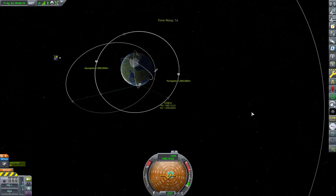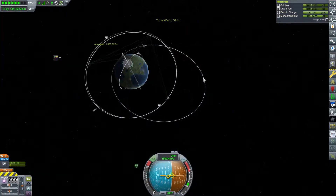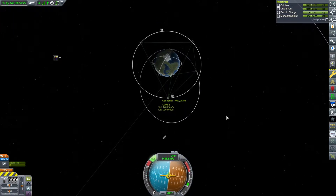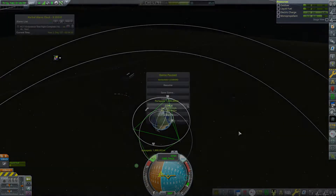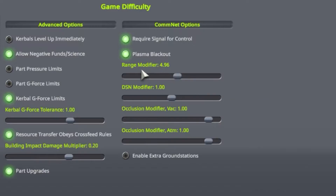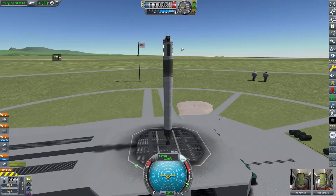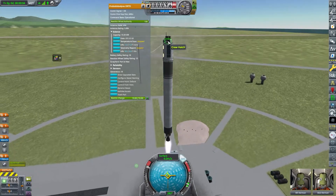I launched three more of these but skipped through because it's the same rocket and we have a lot to cover in this 18-minute video. I spent a ton of time off-camera figuring out what was wrong with the comm network - they were barely connecting. It turns out on hard mode it sets the comm network range down to 0.65, which is completely wrong especially with the Outer Planets Mod, so I bumped it up to 4.96.